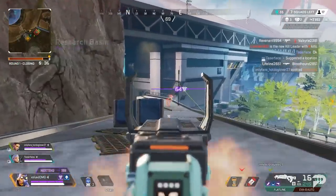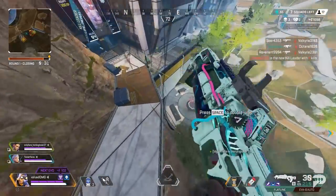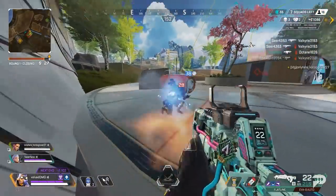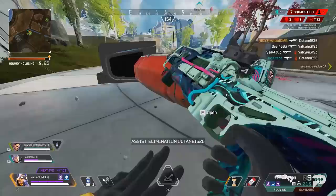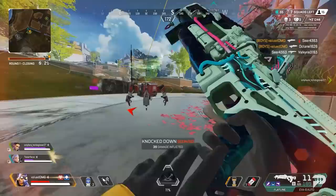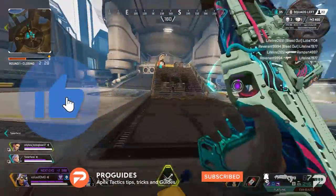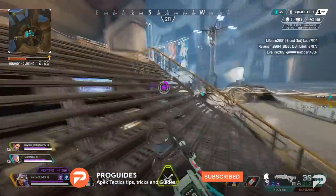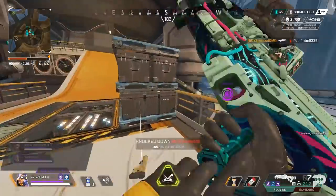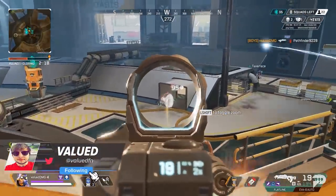These categories of legends are not the only way they can be played — these are just general understandings of where every pick finds success. Hopefully by breaking down the options for your main like this, I've made the choice a lot easier. But the only way to truly make that decision is to try them out yourself. Use this video as a guide to the legends you should check out first based on your play style, and let me know in the comments below who you're looking to play. As always, my name's Valued — see you in the next one.